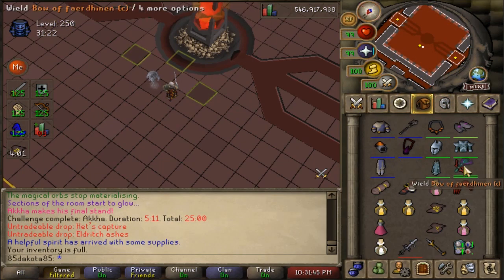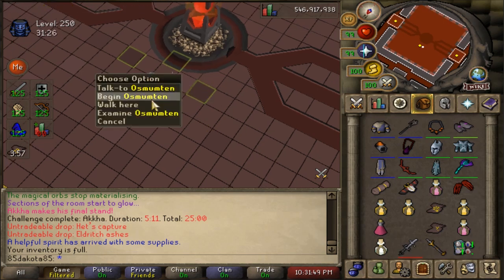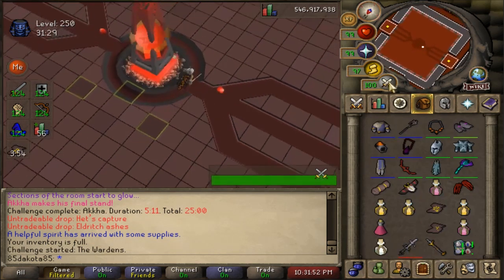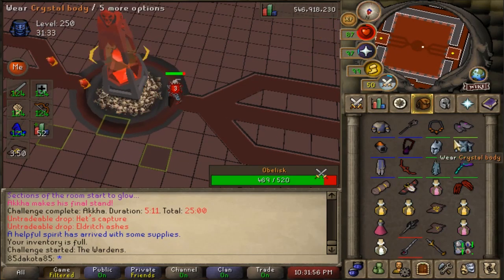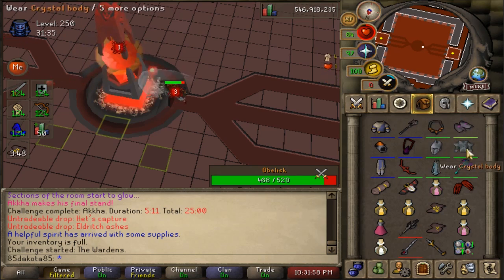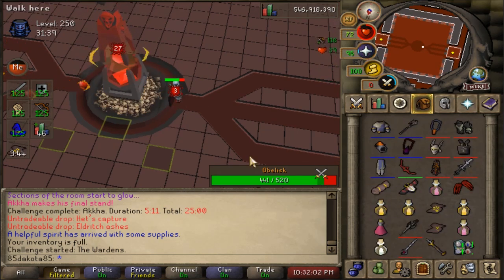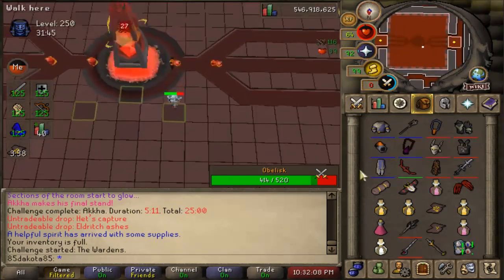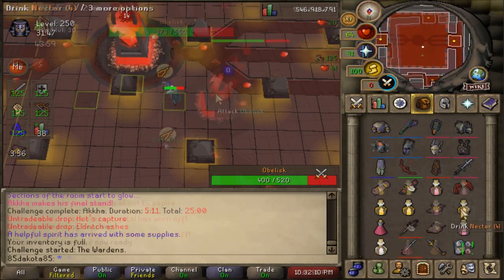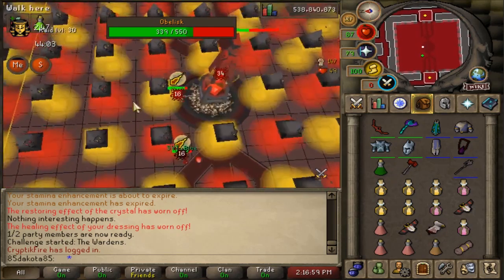To start the fight into Phase 1, you have to talk to a Maskit — after one KC, this is going to be Osmumpton. Phase 1, you're going to have to kill the Obelisk in the center of the arena. You'll notice that there are inactive Wardens on the east and west side. The Obelisk is going to be emitting energy orbs towards both of those Wardens, and each Warden has two different attacks during this phase.